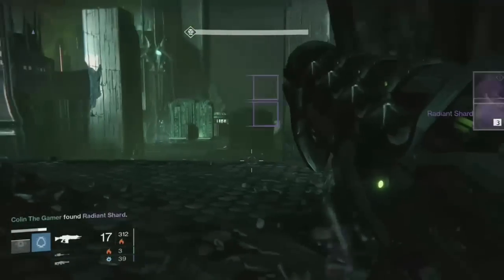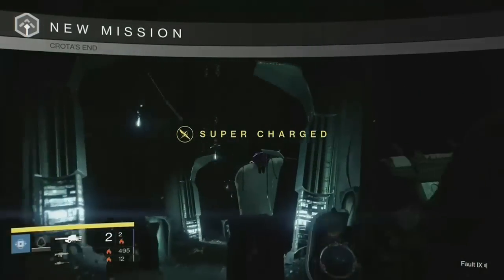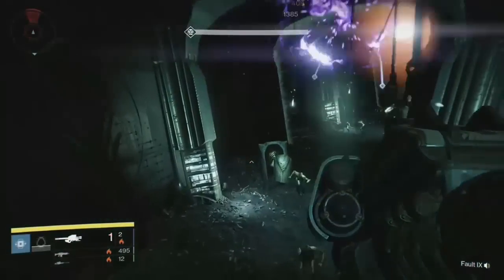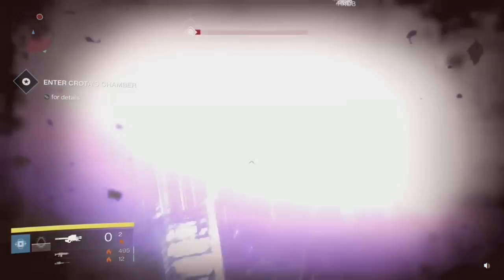And then — wait for it — bam, loot drops. Now at this point, somebody does join in, but he's level 29, so his damage wasn't going to help at all. But as you see, I'm using a Gjallarhorn here that's maxed out. And if you hit a shrieker at level 31 with that, you will instantly kill it.